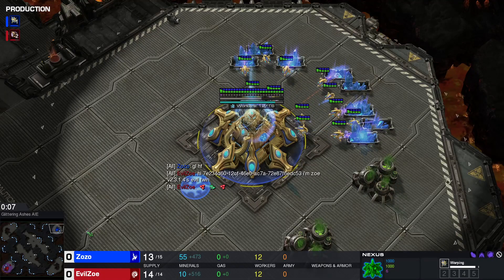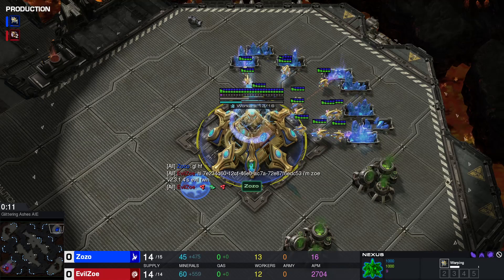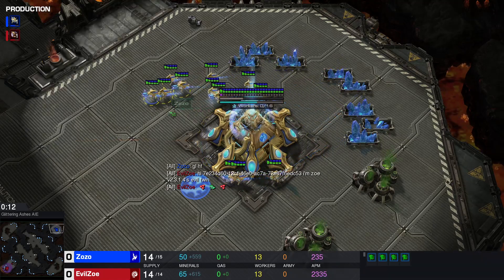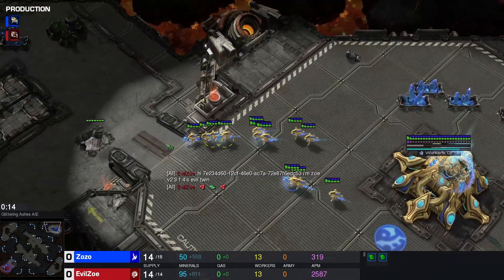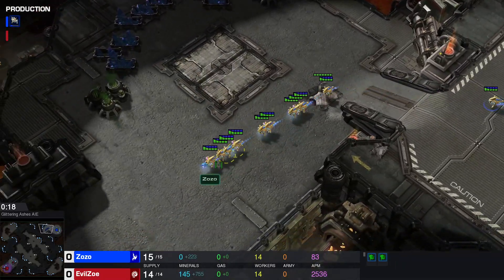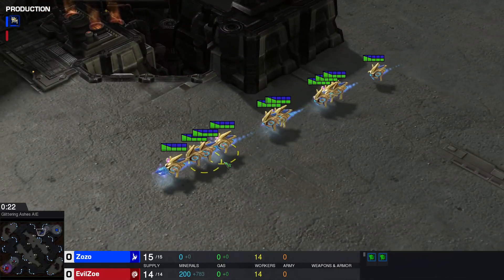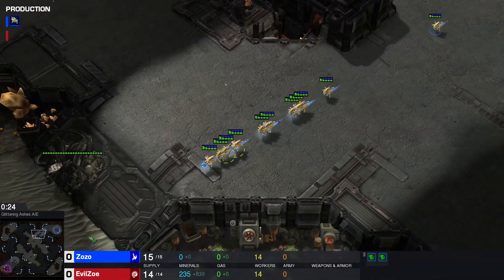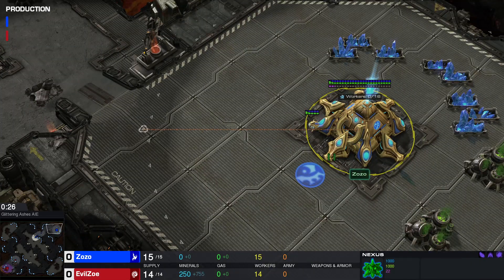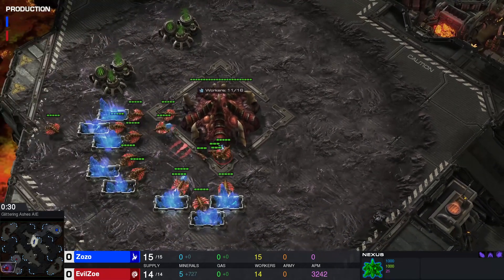Hello friends, welcome to some bot on bot action. Today we have ZoZo versus Evil Zoe on Glittering Ashes. If you're confused about what this is, I've made a video before explaining how these bots get made, but right now we have more important things as we have some high APM probe rushing coming in out of ZoZo, who is a Protoss bot.